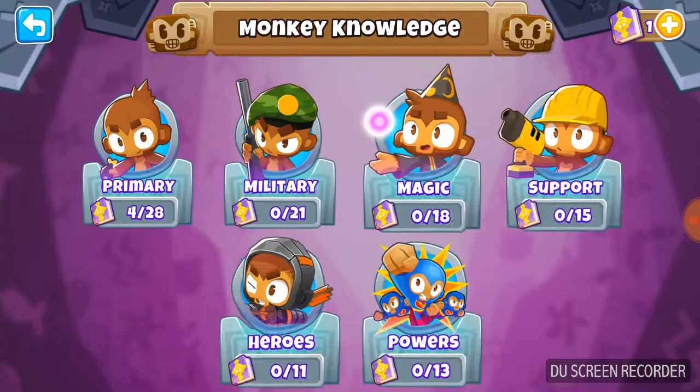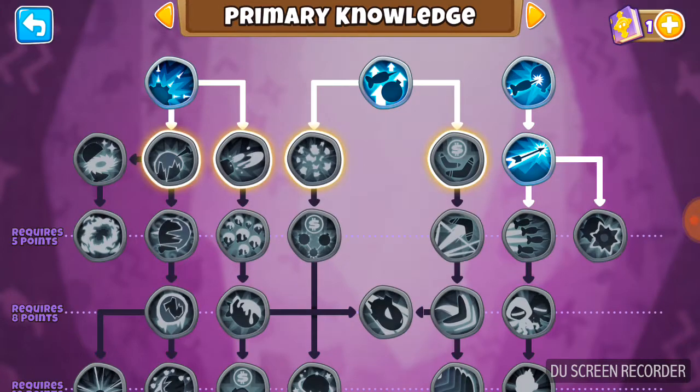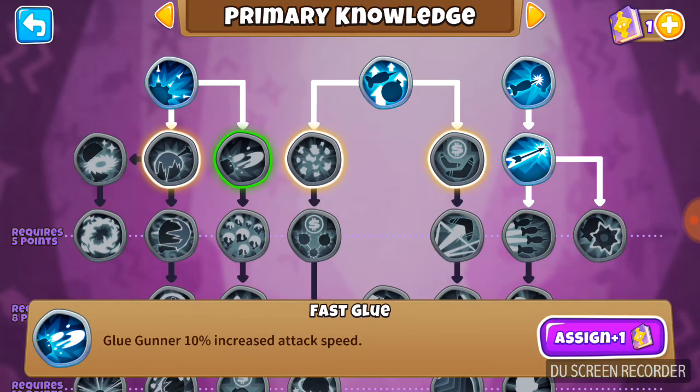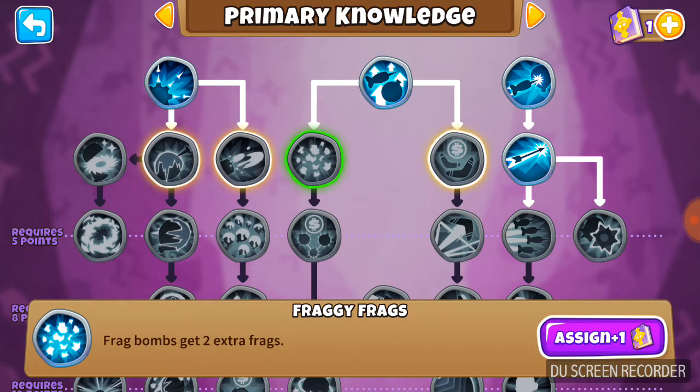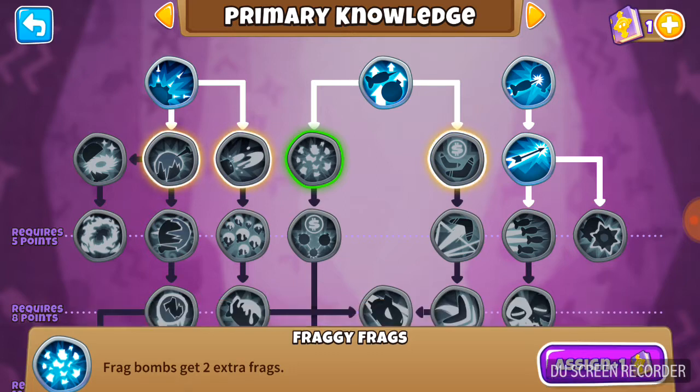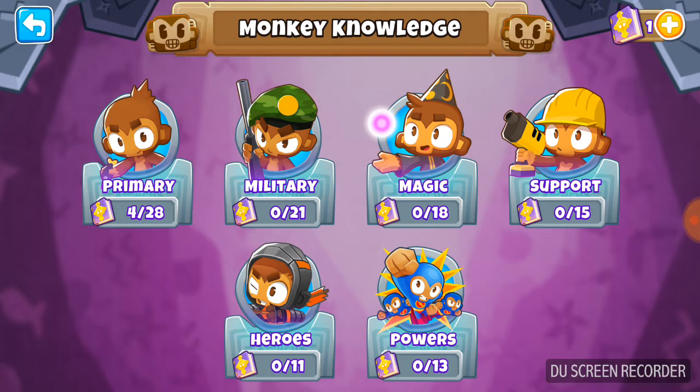There's also the Knowledge system. Basically every time you level up past level 30 you get a monkey knowledge point. For each monkey knowledge you can get a new ability, so there's a ton of new ones you can get. Right now I've got one - a 10% increased attack speed, which is pretty good. Frag bomb gets two extra frags. This is all the primary tower knowledge.